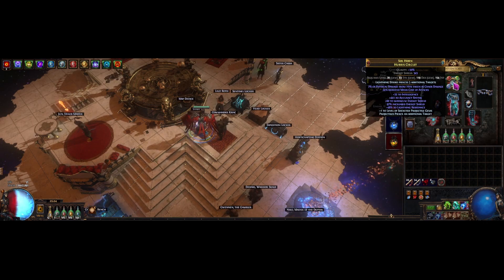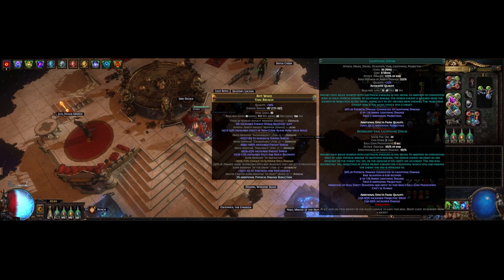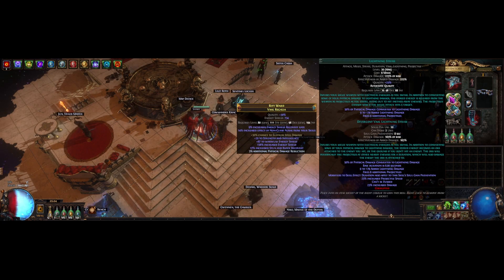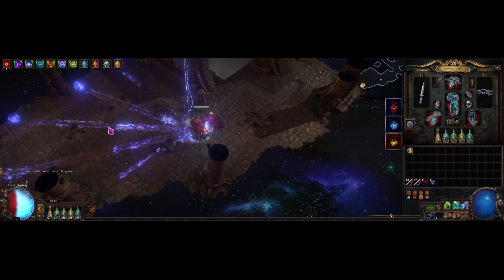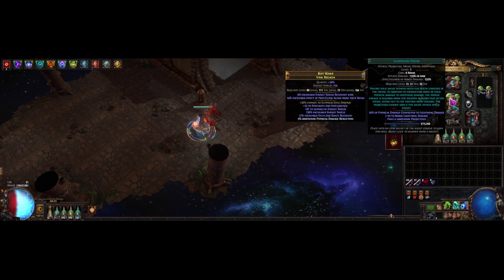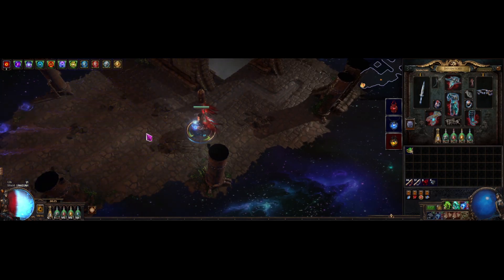For the helmet enchant, you want either pierce or additional projectiles on your Lightning Strike. Honestly, you want both of those stats, so I'm getting pierce from my helmet and extra projectiles from my Divergent Vaal Lightning Strike. I'm only using a level 20 gem, because getting a level 21 Vaal skill is either really expensive or kind of annoying, so I'm missing out on one projectile. Even though the gem has a bunch of built-in projectiles, getting a few more is nice for coverage, because the beams get a little more spread out the farther they travel, so you can miss some mobs that are far away. Getting more projectiles doesn't increase the cone angle, so you just condense more beams into the same space.